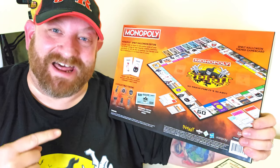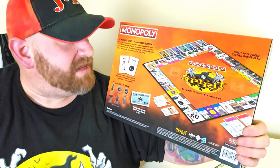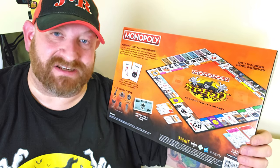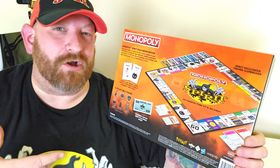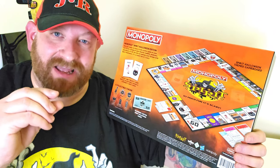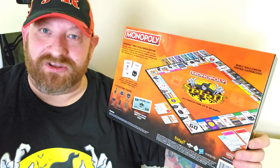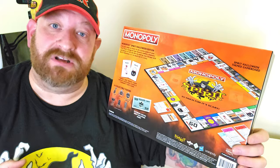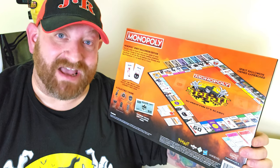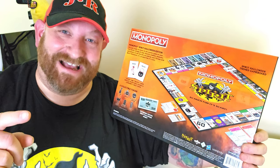So there it is — a complete look at the Spirit Halloween Monopoly game. Personally I cannot wait to play it; there are so many awesome elements. The only thing I would change is the color of the houses and hotels — I'd make them more Halloween-y, maybe brown or orange for the hotels and purple or black for the houses. Let me know in the comments what you would change, if anything, and if you've played it and had fun. Stay tuned because we have all kinds of awesome Spirit Halloween stuff coming!